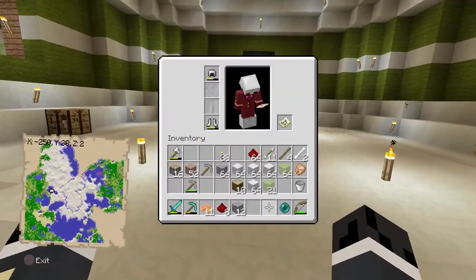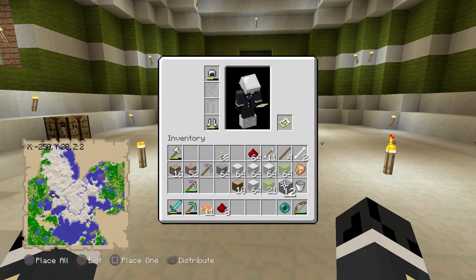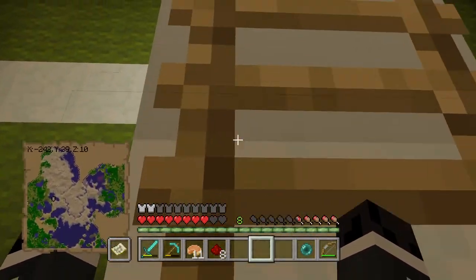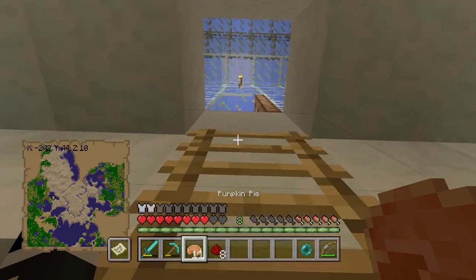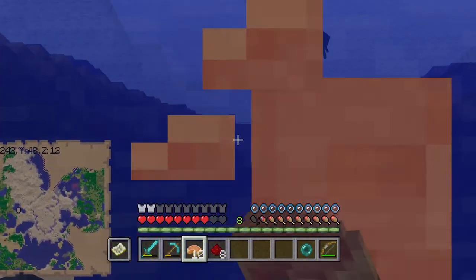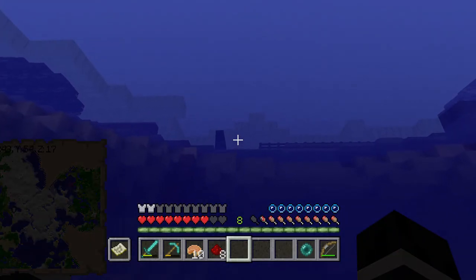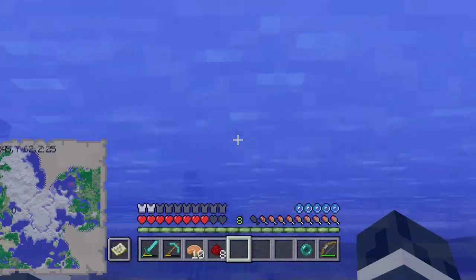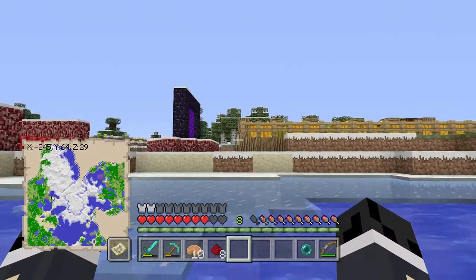We need to get seven stacks of blocks — let me just make sure I have enough space in my inventory. I'm going to get like seven blocks of cobblestone. When I did the tutorial for how to make this farm, I only put in about two and a half stacks of blocks for each timer.